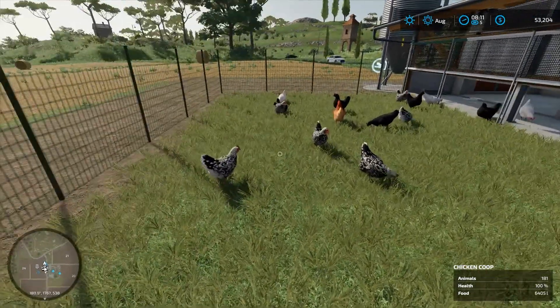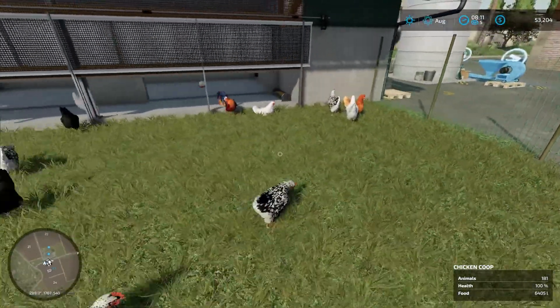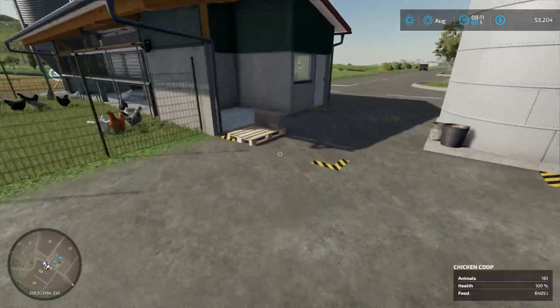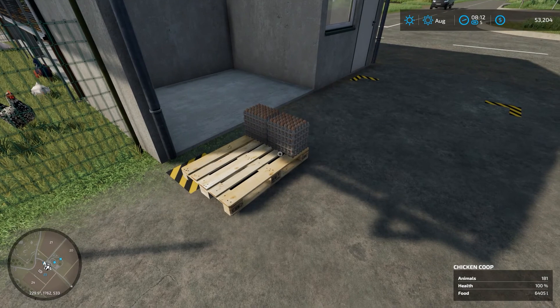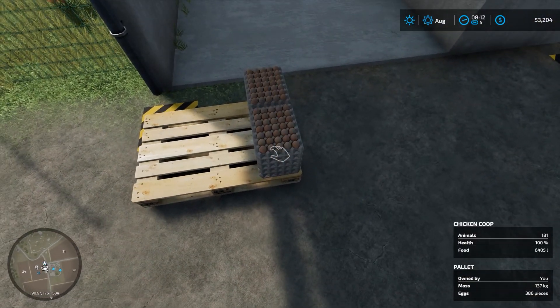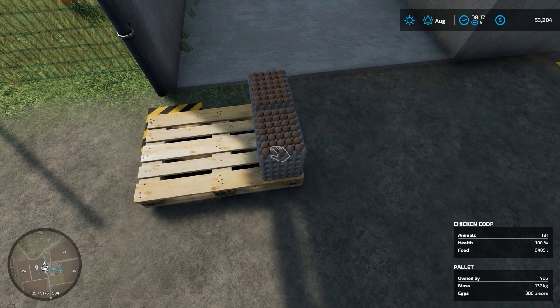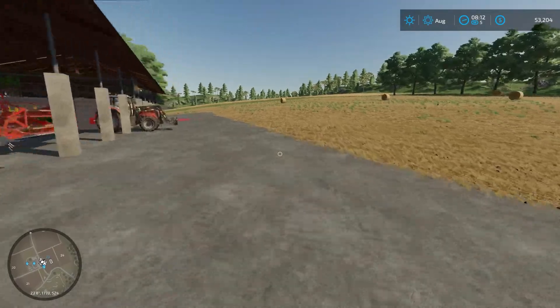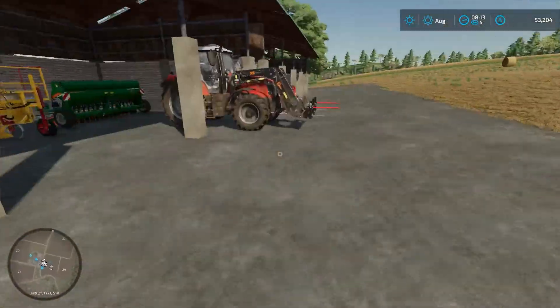G'day guys, welcome back to another episode of Farming Simulator, the Start From Scratch series on Hoyt Melron. So here's our chickens and they have started to produce eggs, which is great news — that means that is just money sitting right here. We'll sell them when the time is right. I think roughly they've got about five or six months to produce a good selection of eggs there.